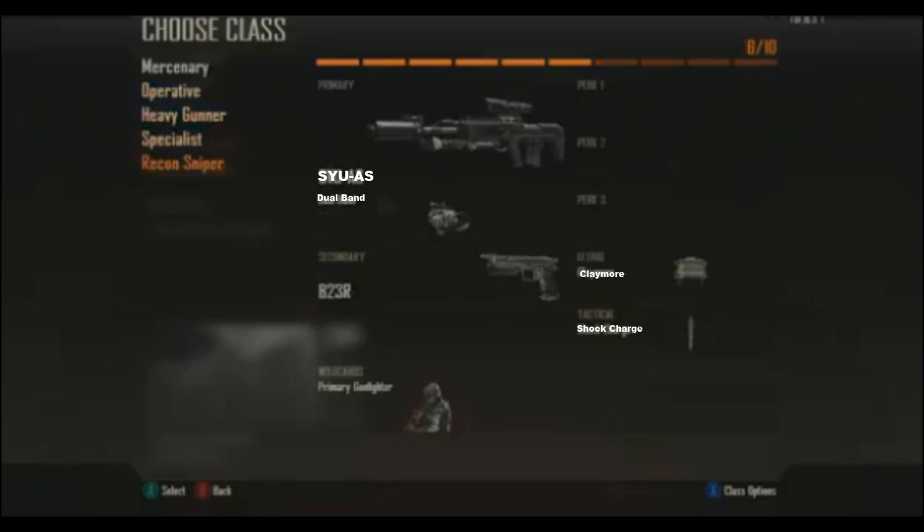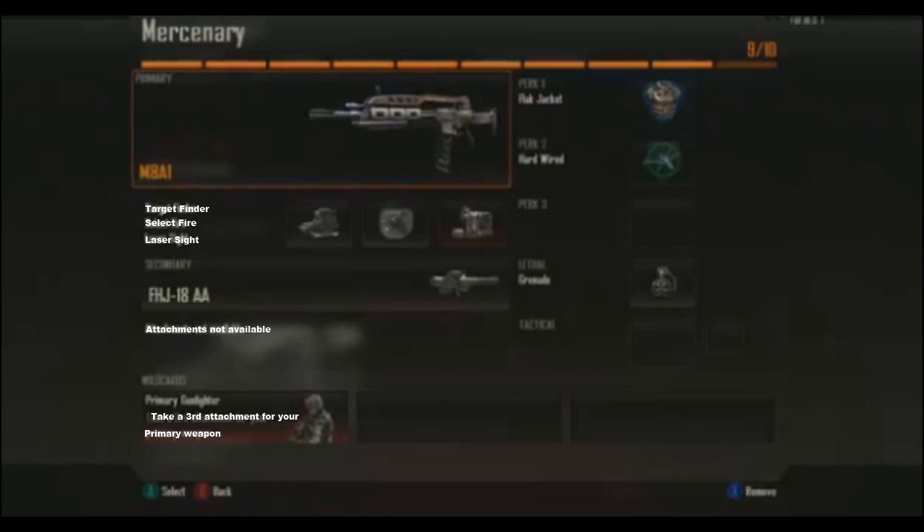Looks like a sniper rifle there. Claymores are coming back, there's a Shock Charge there, there's Primary Gunfighter in the bottom — that actually lets you have more attachments on your gun. There's Target Finder, which is basically like the Tunnel Vision Sight I was talking about earlier.